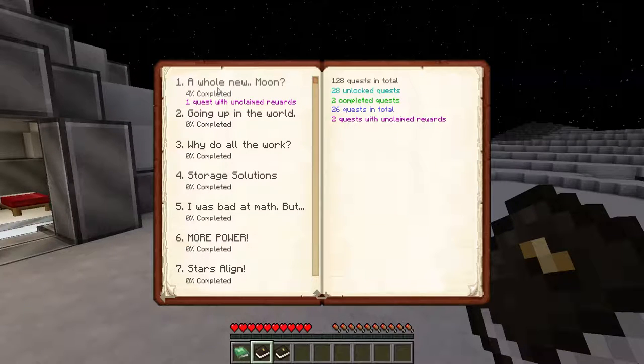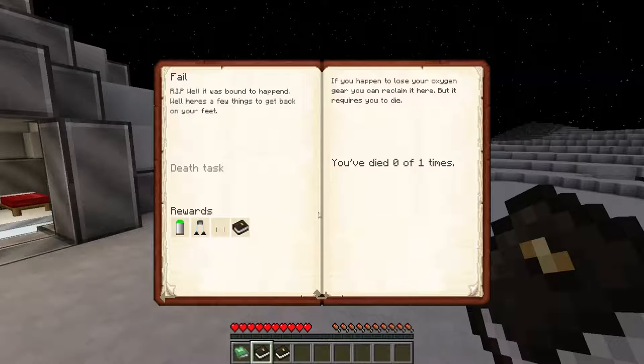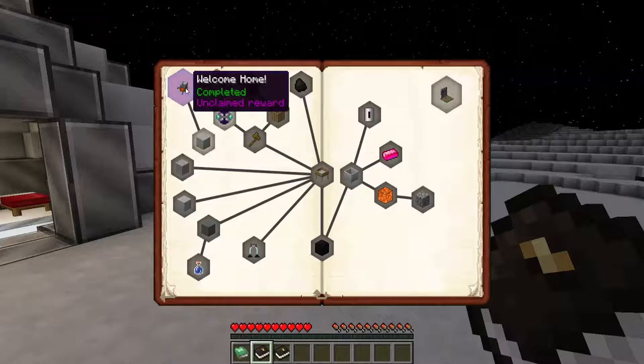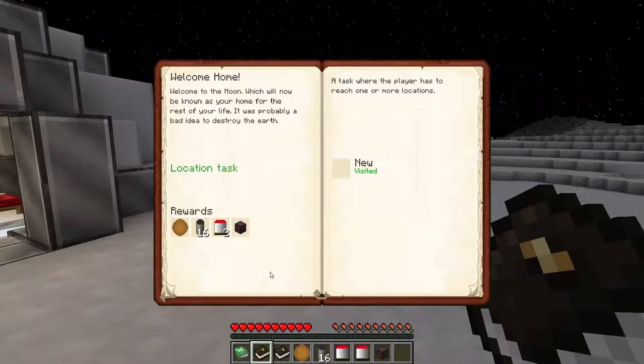We start here: 'A Whole New Moon.' Select it and click open — and you'll see that if you die, here's where you click to get all the necessary items back again. It's very nice that they did that. So maybe this is one you don't have to restart from scratch. Our first quest is 'Welcome Home.' Welcome to the moon, which will now be known as your home for the rest of your life. It was probably a bad idea to destroy the earth. We're here already, so we can just claim all our rewards. Notice that little jump I did — that happened because I got this star, and as you know, stars are very powerful items.